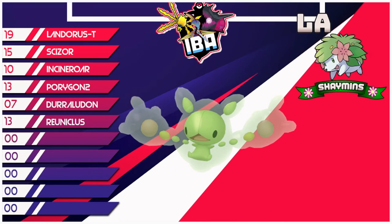Next up is Reuniclus. Magic Guard and Regenerator are abilities that can come in clutch in various situations and pull off some shenanigans. It has high Special Attack and is defensive too. If someone wants to pull off a Trick Room on me, I already have a couple of slow mons, so hopefully I can scare people away from using it. I know I can kick some butt with Reuniclus.